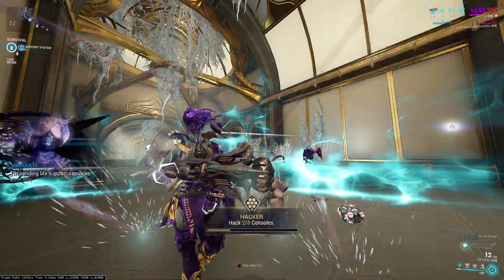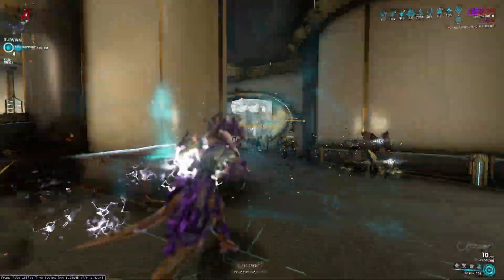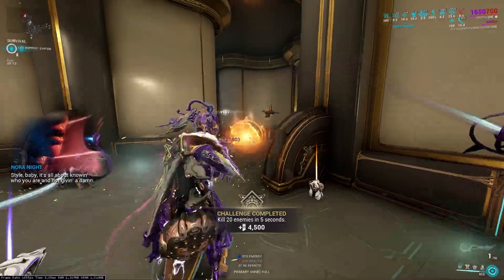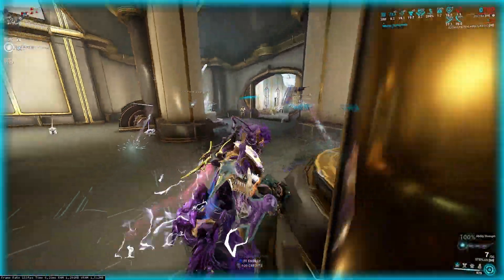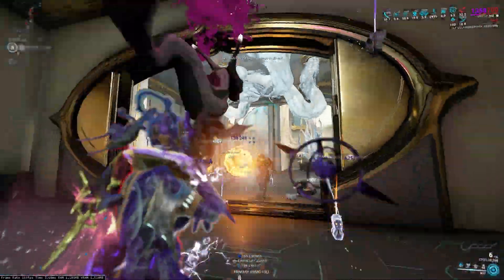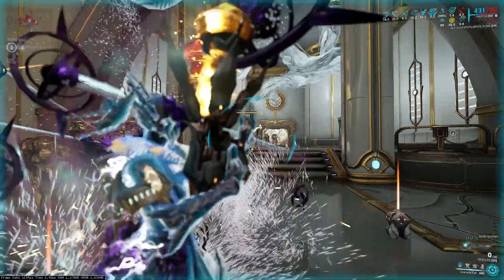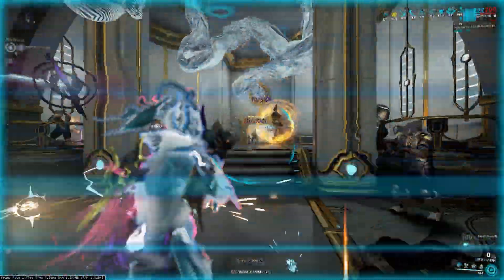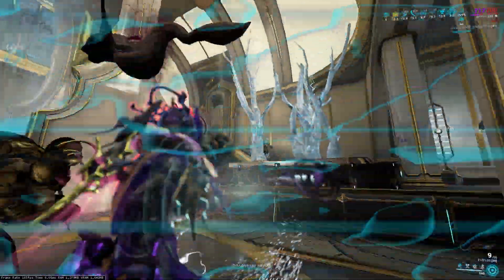Now let's go into Steel Path. We'll wait for enemies to start spawning up. Regular Steel Path enemies die very quickly to a weapon like the Steflos — they do not last a long time. I'm running Protea so I have to worry a little bit less about health. The Corrupted Bombards are always a lot harder to kill, that's why it's nice showing them off. You just go buck wild with kills. You barely even need to pay attention to where you're shooting — just shoot in the general direction of enemies and you're going to get kills, hitting almost 100,000s randomly.